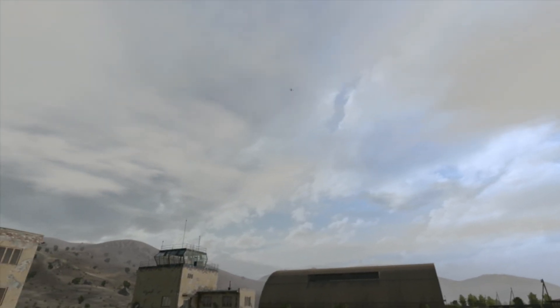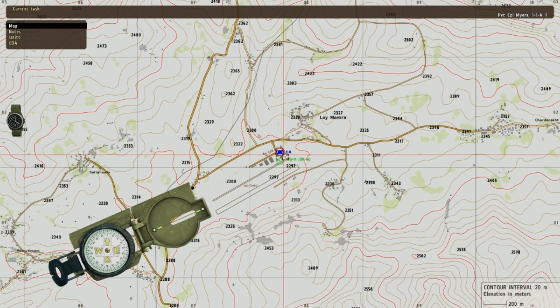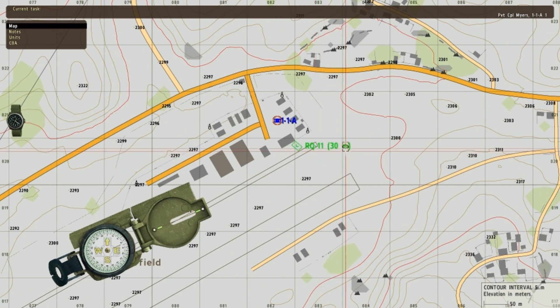The flight seems a little glitchy, but either way it works out pretty good as a recon tool. So if you go down to GCS and New Target, you can see that's the altitude there — 30 meters — and that's the RQ-11 itself.